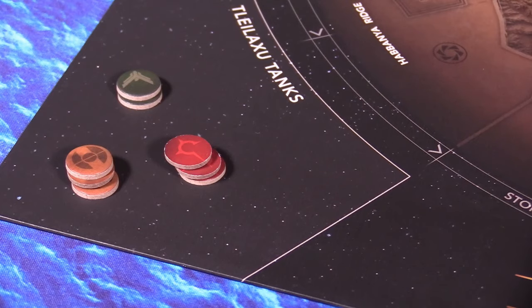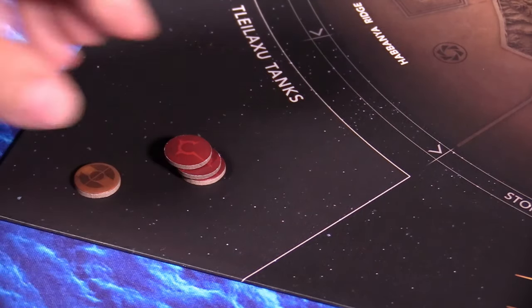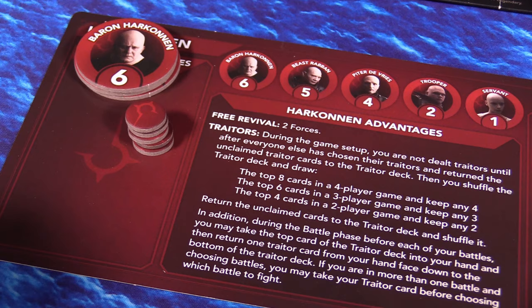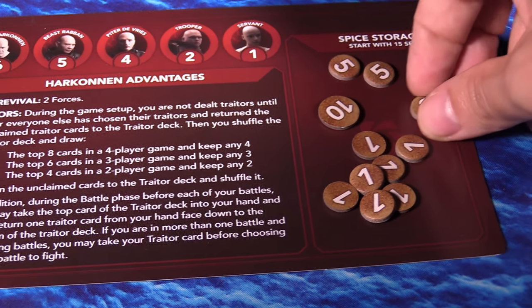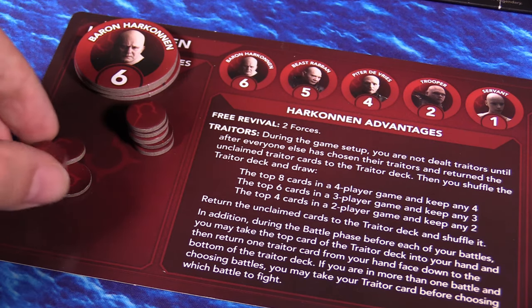After that, players get to revive some of their combat forces from the Tleilaxu tanks. Each faction can revive two forces for free, but can pay extra to revive more if they so choose. These revived units are placed on the player's faction board until they can be properly shipped to the planet, which is the next phase.